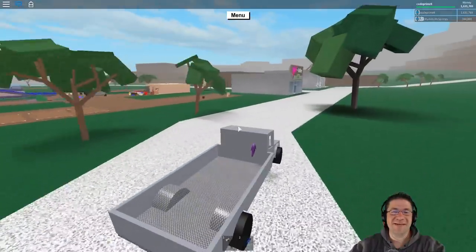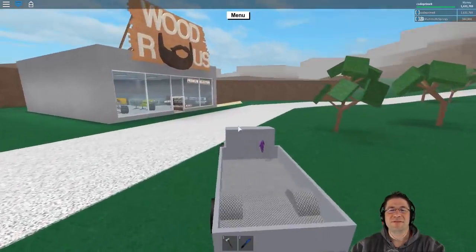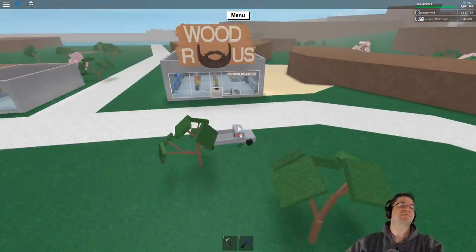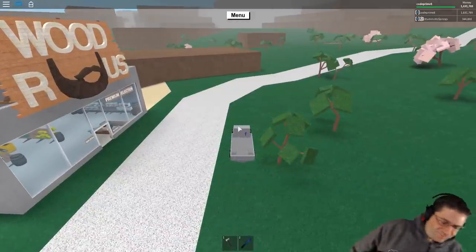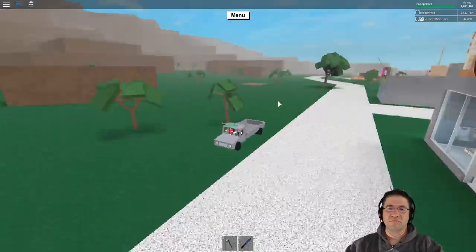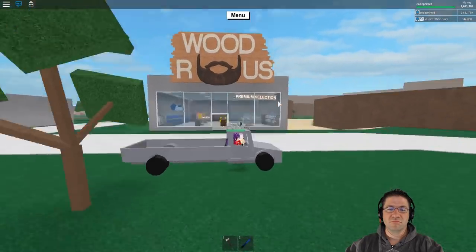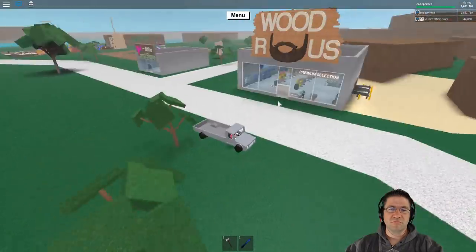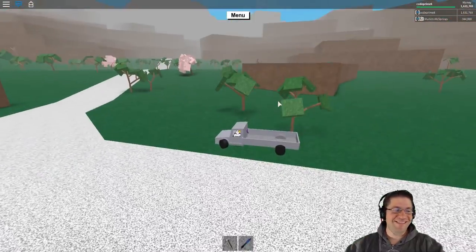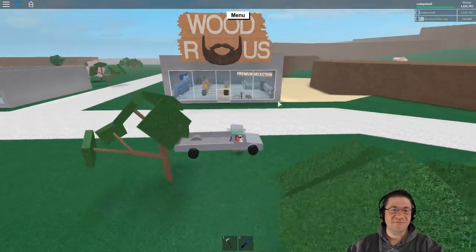Instead of doing anything big and heavy, we're going to go on a Lumberland tour. When you first start, this is the spawn area. The spawn plates are right here, and if you don't have your base set up, this is where you'll reset. The reason it's right outside Wood R Us is because this is the very first place you'll need to go to learn about the game.